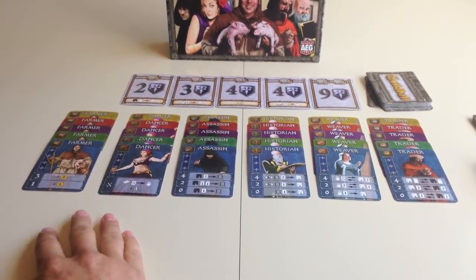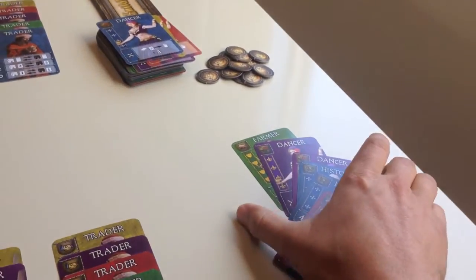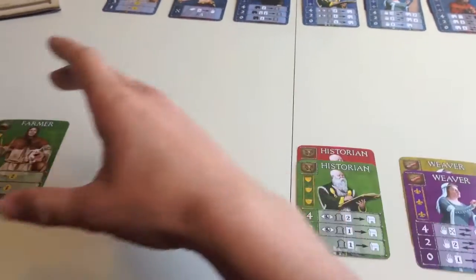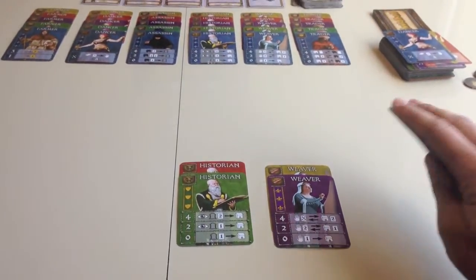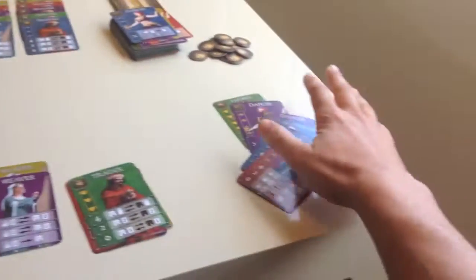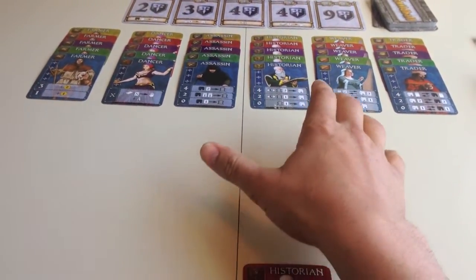Going back to the chaos: unfortunately you can only do so much planning on your turn. You can plan with the cards in your hand because nothing can happen to those, but any plan involving the cards in front of you has to account for the fact that this state could be completely different by the time it gets back to you. Someone might steal an entire chapter, or swap cards around — and it's not always bad; with the trader someone might unwittingly give you cards that work really well with your hand. But there's only so much pre-planning you can do when it's not your turn.